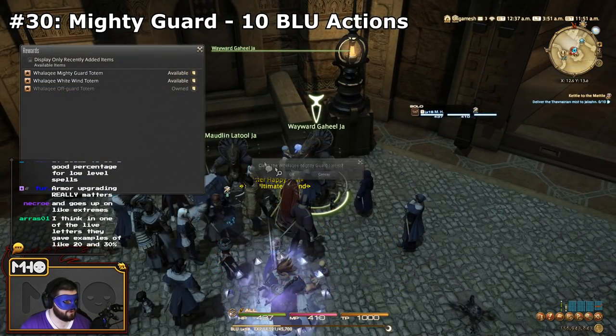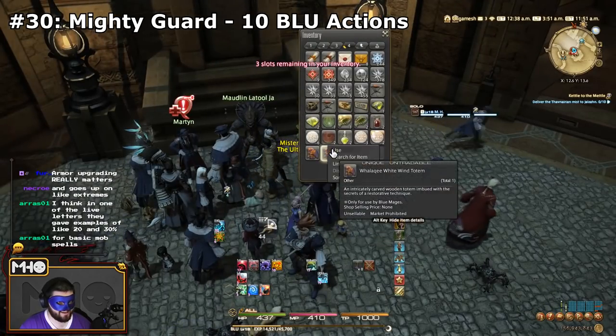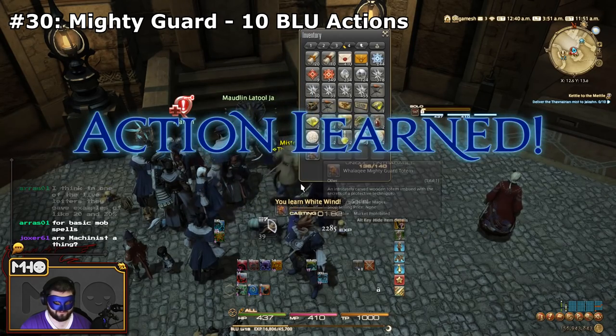The next skill is another Wallachy Totem one: Mighty Guard. You'll pick this up the same time you pick up White Wind — it's also for getting 10 Blue Mage actions learned. Both basically a tank and a healer skill.